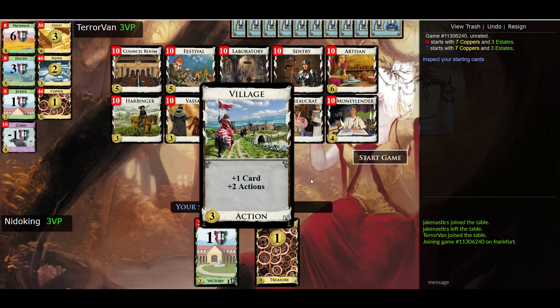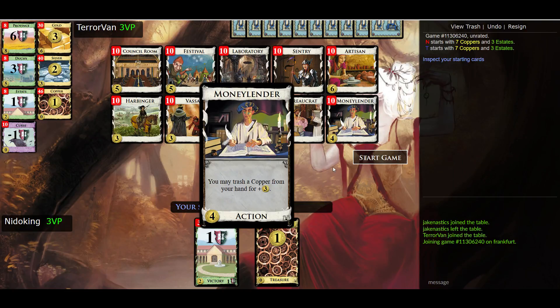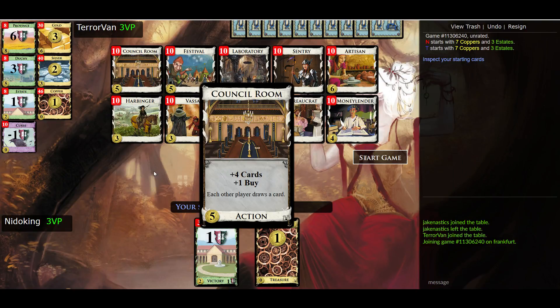We got Village again — plus one card, plus two actions. Bureaucrat puts a silver on top of your deck, and then everybody else has to put a victory card on top of their deck. Money Lender is a new one — it lets you trash a copper from your hand for an immediate three coins. So you can get rid of coppers you don't want to keep, but you get an immediate influx of money and it will always at least allow you to buy a silver. Then Council Room, probably the best draw card in the original set — you get four additional cards and a buy.